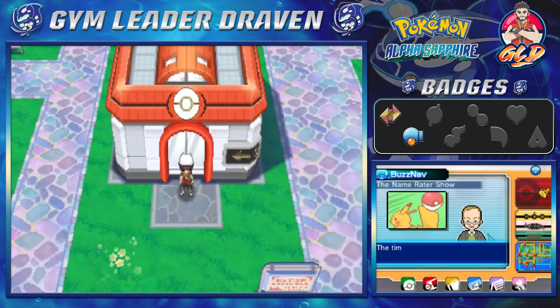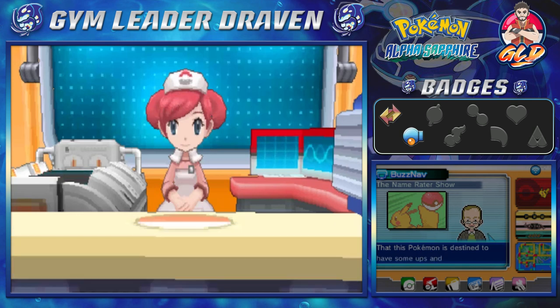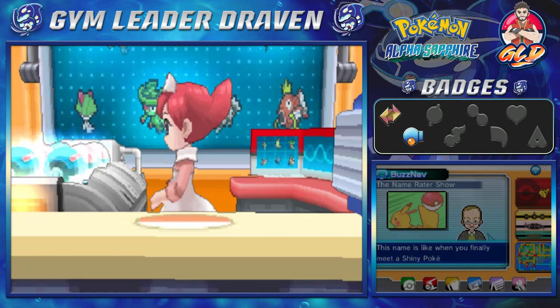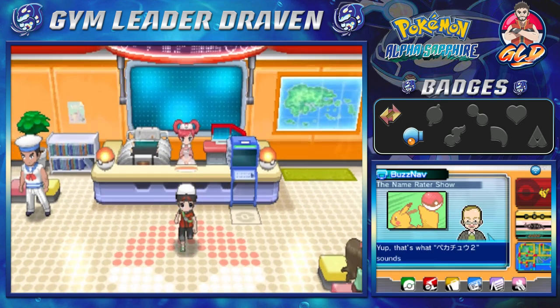What's up guys, it's me your host Draven, welcome to another episode of our Pokemon Alpha Sapphire walkthrough. Here we are in Slateport City. We got done with what we needed to do, but we need to heal up our Pokemon because Draven forgot to heal up. In our last episode we went straight into the Oceanic Museum and got to take care of a little problem with Team Aqua.